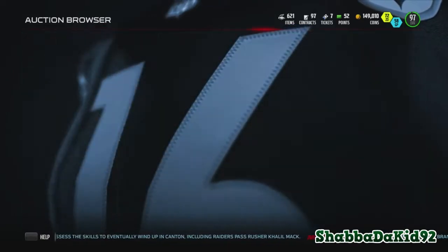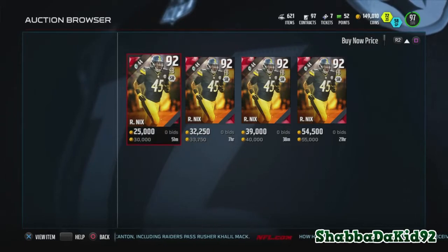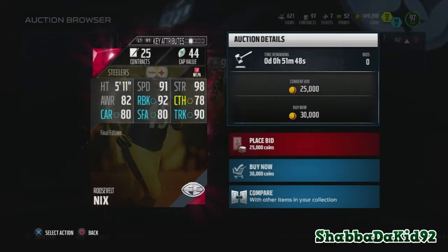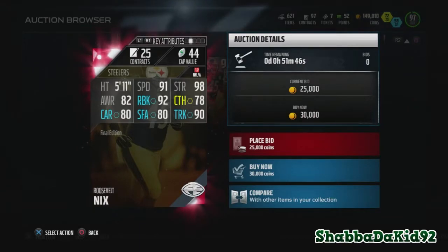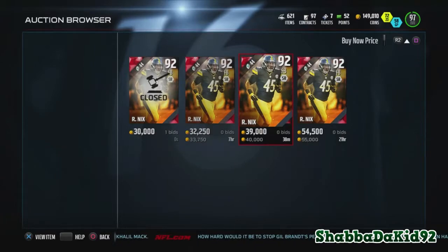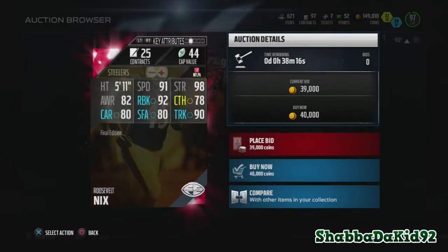First we have Roosevelt Nixon. I was using this gold card a lot because he's a pretty good fullback. He has 91 speed, 98 strength, 92 run block, 80 carrying, and 90 truck.